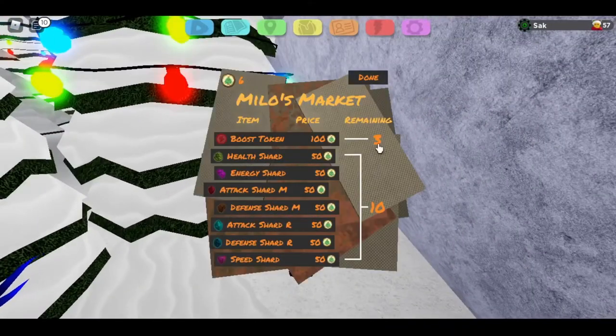Now, if you want to see what he has, he has 100 Jolly Cookies for a boost token. You can get 3 of these, and 50 Jolly Cookies for a shard. You can get 10 of each.